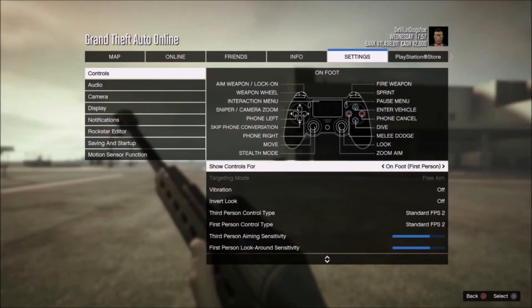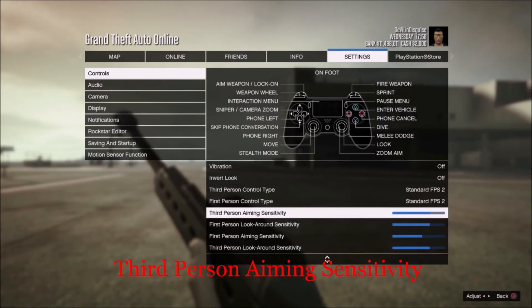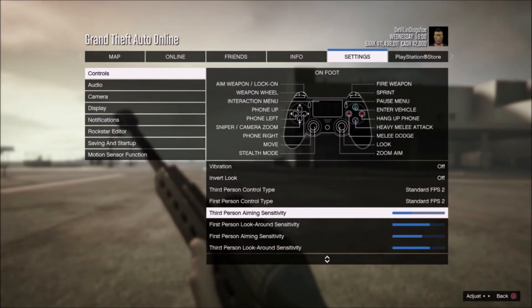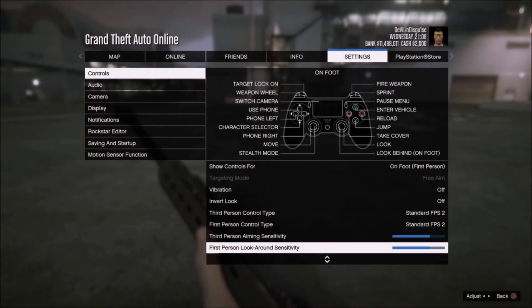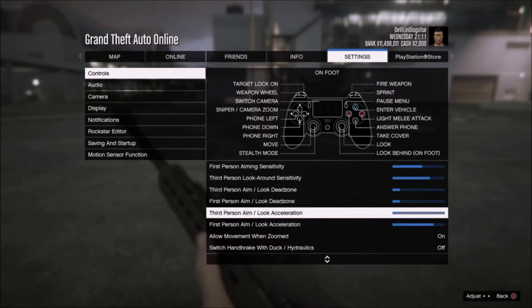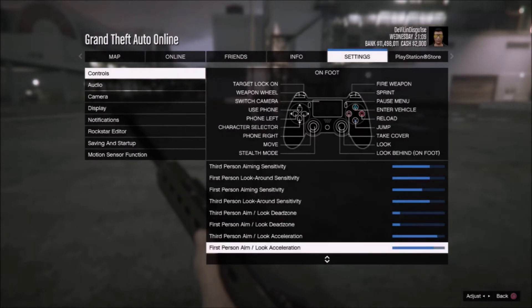The second setting is the third person aiming sensitivity, which is totally up to you. Some players prefer a lower sensitivity, others prefer a higher one. What matters is that you are able to cope with the sensitivity you choose and get used to it as quickly as possible. The same goes for the third setting, the third person aim look acceleration. Generally speaking it is better to have a high sensitivity, but if it's too high for you just lower it as much as you need. Here are the settings I have been using for vehicle sniping for the past six months: my third person aiming sensitivity is four from the top, my third person dead zone is two from the bottom, and my third person acceleration is two from the top.